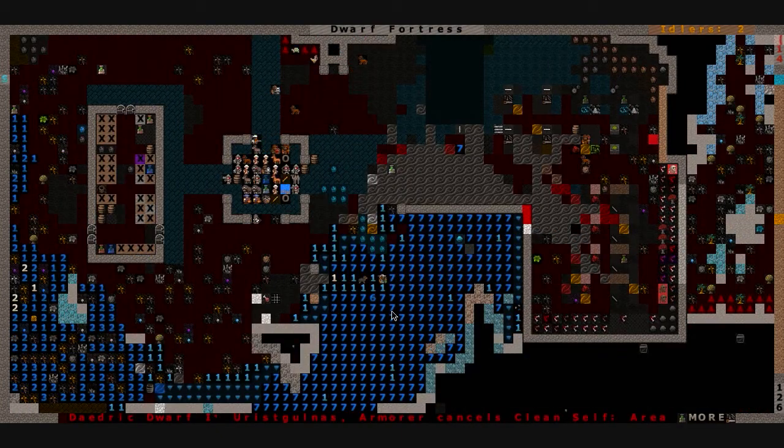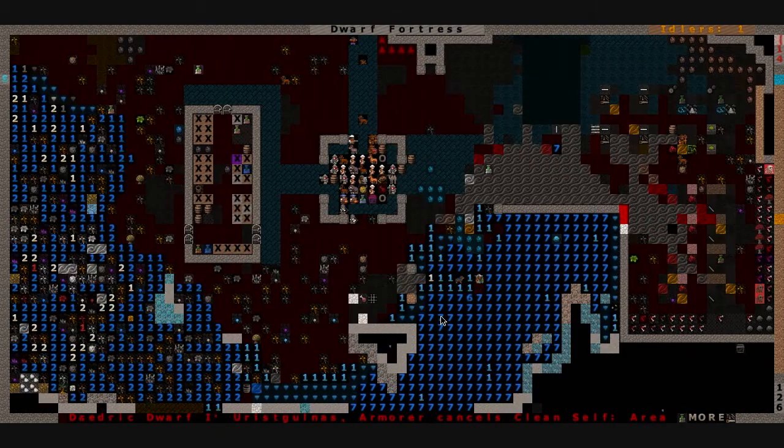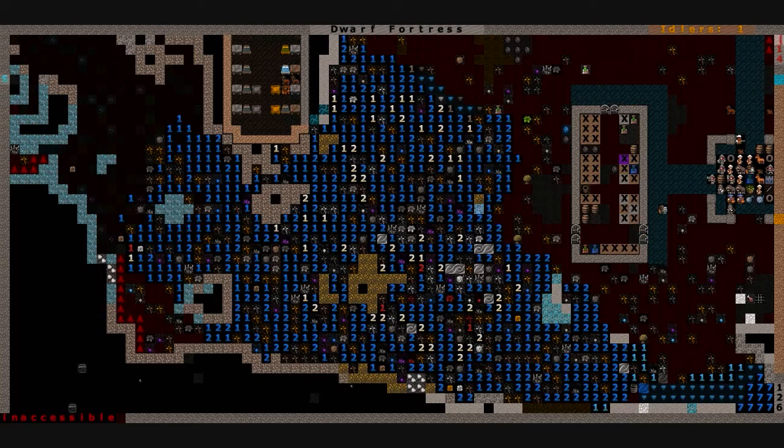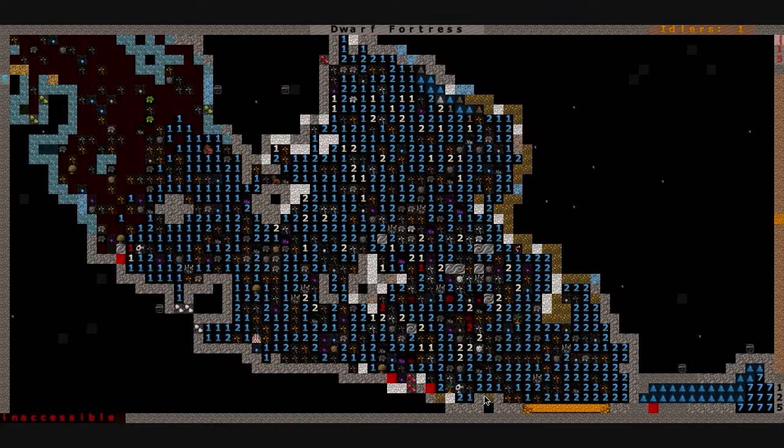I did shut down the waterfall, unfortunately, because this pump was starting to flood this too much. I want to let this evaporate. I think what I'm going to do is, on this level, mine out a huge section and just leave one tile along the wall - since you can't mine that out anyways. Then I'm going to smooth it down and fortify it so that it has a larger surface area to drain from.